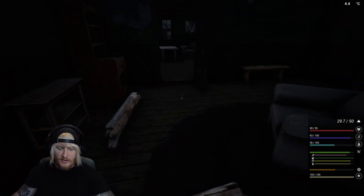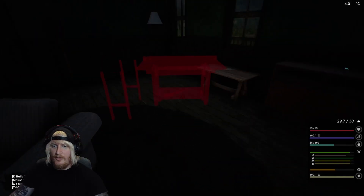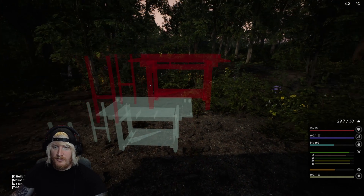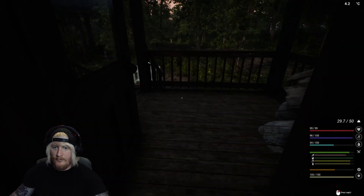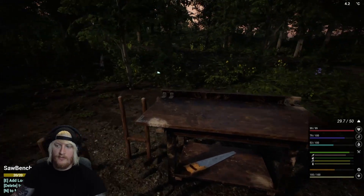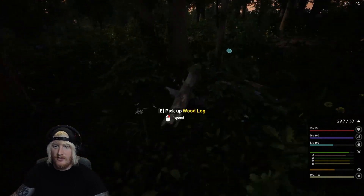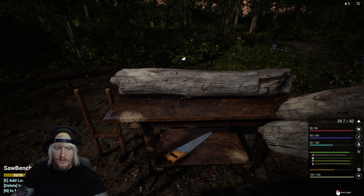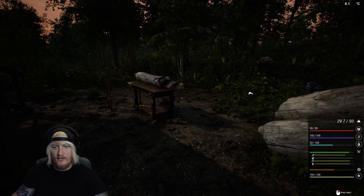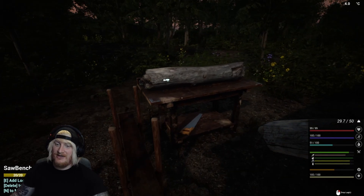Alright, can I craft this just by standing near the stuff? I put it into the bench — can't build inside. I'll place it like this. Alright, it's a bit like The Forest in that sense. Boom — so now we've got the saw bench! Add logs and take planks — delete to remove, you can move stuff as well. We're going to add log... and it just sits there and does it. That's the planks — pretty cool, easily impressed you see.